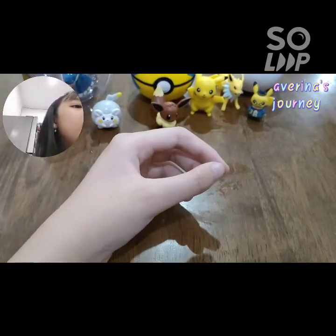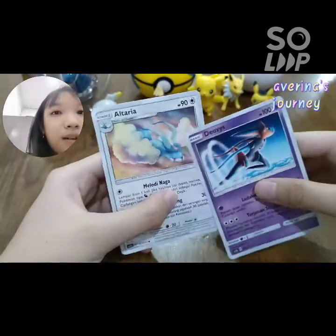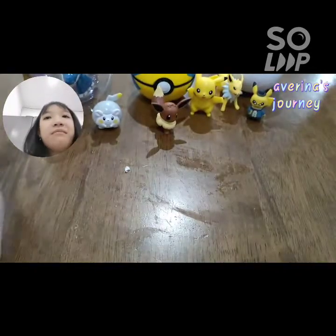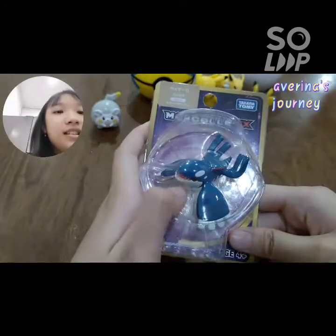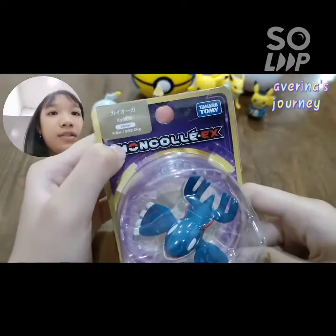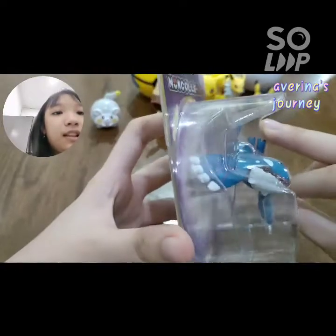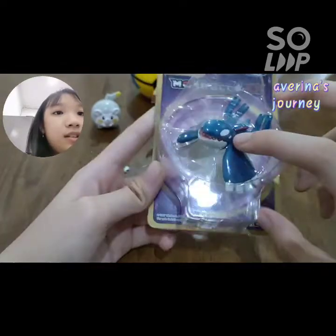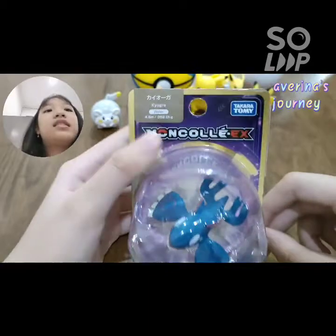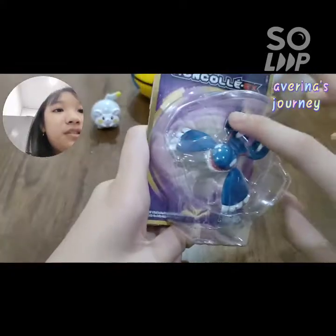Mostly I like these two from this pack - really cool. I never had these before: Altaria and Deoxys. And I'm gonna show you this - I got this Kyogre Moncolle EX. Kyogre, this is from Takara Tomy. It's really cool. I love Kyogre so much. Also good because in Pokemon Go, maybe Primal Kyogre will come out soon.